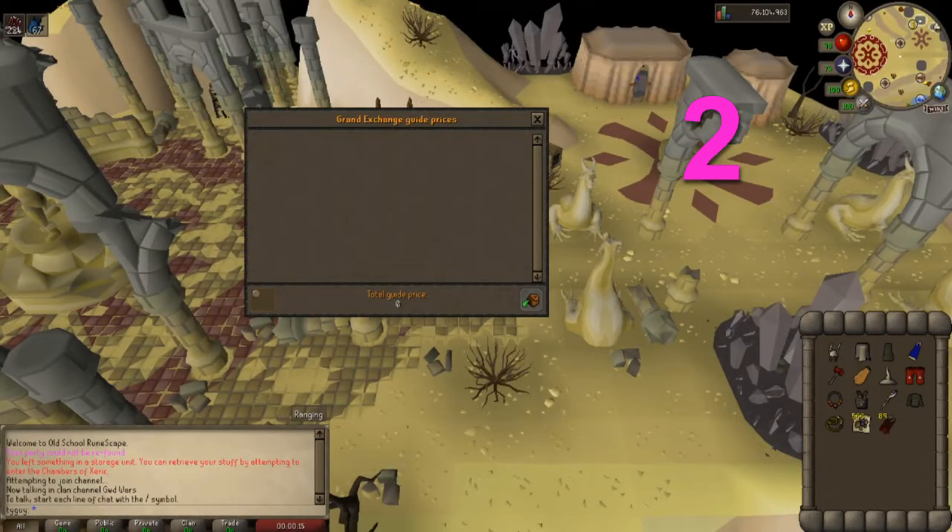Chest number 2 is 89 Dragon Arrows, 566 Mithril Ore, 129k — not bad.